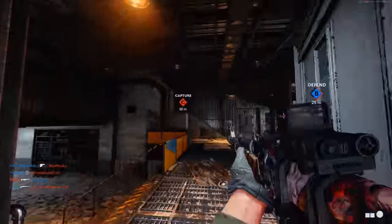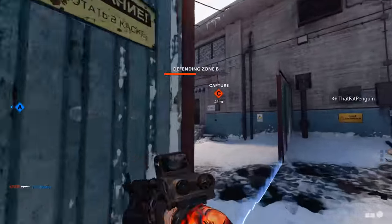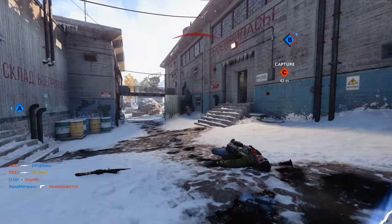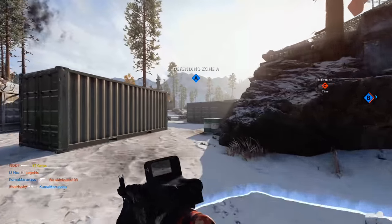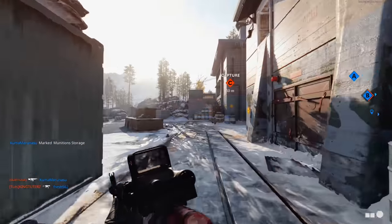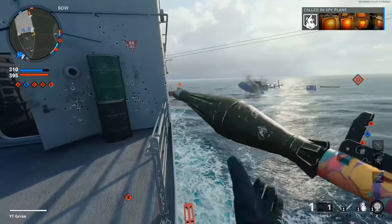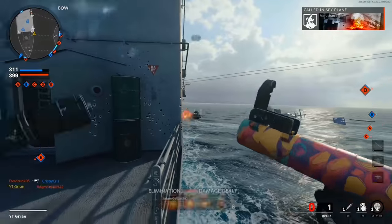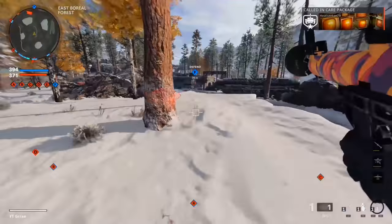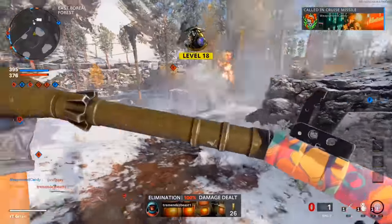There are only two ground scorestreaks in the entire game: the RCXD and the Sentry Gun. For some reason people don't use either of them much — they'll blow up their RCXD before you can get close to it, and I've only seen about three Sentry Guns while playing. In Combined Arms, enemies and your team have vehicles such as boats, snowmobiles, bikes, and tanks, and you'll be able to shoot and blow up enemy vehicles, which count toward the vehicle destruction camo challenges.